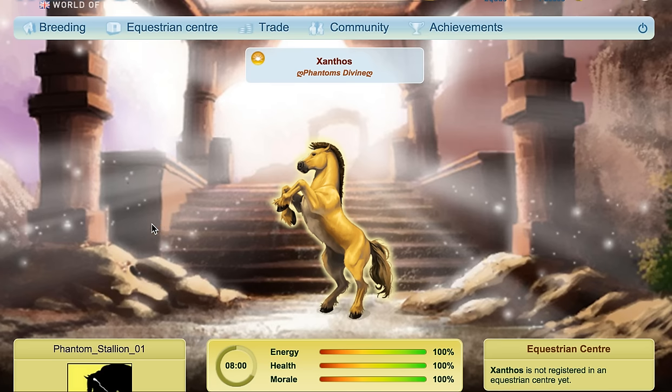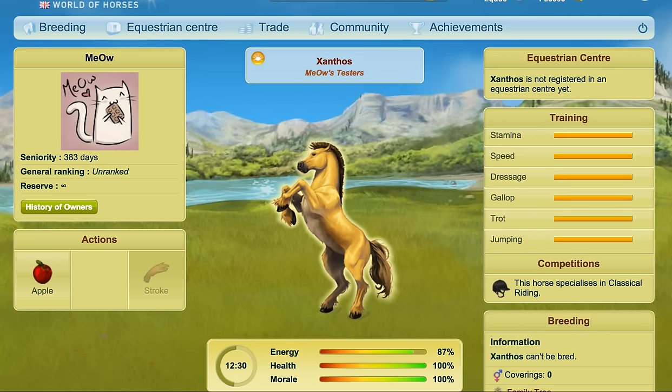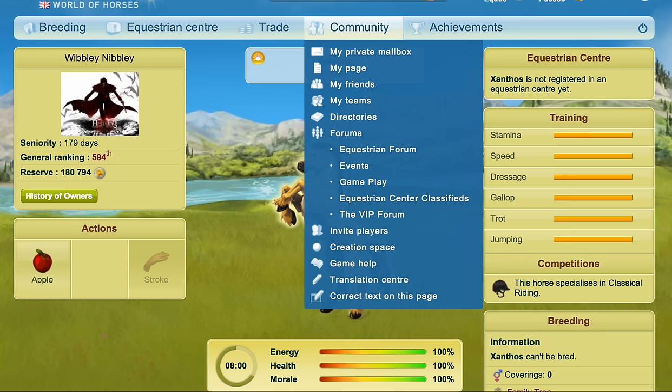All you have to do is click stroke and then it will tell you that it's been stroked. You can stroke up to five a day, so you want to go around and stroke a few of those.